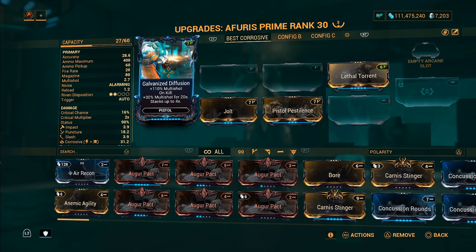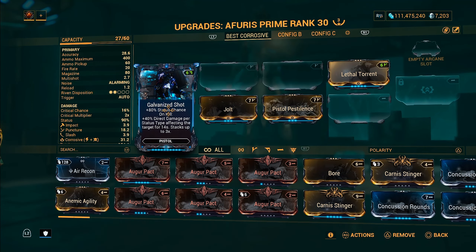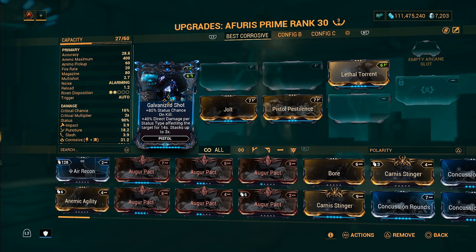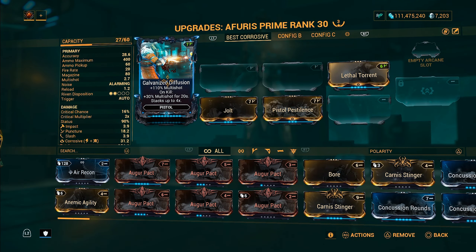Now I'm going to show you how to build the Furious Prime. Starting off with Galvanized Diffusion: 110% multi-shot on kill, 30% multi-shot for 20 seconds, stacks up to 4 times. We also have Galvanized Shot: 80% status chance on kill, 40% direct damage per status type affecting the target for 14 seconds, stacks up to 3 times. Really two amazing Galvanized mods that are definitely needed on the build — they're going to help you do a lot more damage.